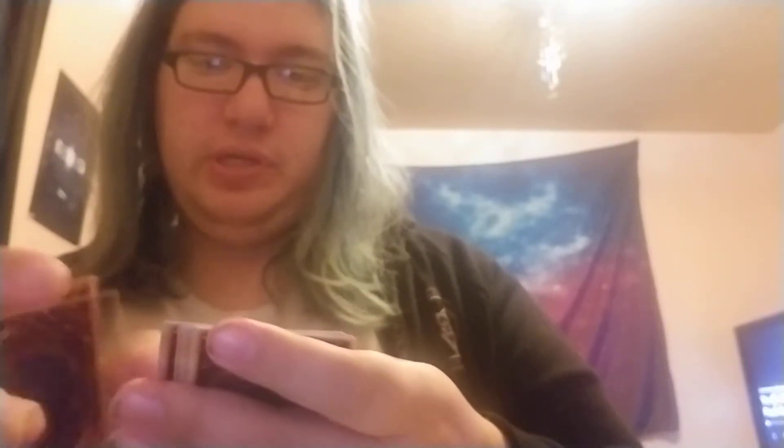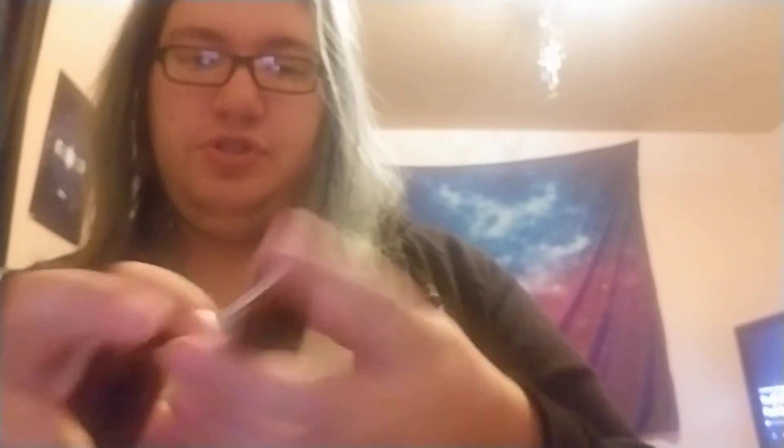Alright, pack number two. Our super is Cyber Switch — nice. Our Parallel Secret is Altergeist Multi-Faker. People have opened cases and not pulled that, so it is what it is. And then the ultra rare is Herald of the Abyss. Rare is World Legacy Survivor.